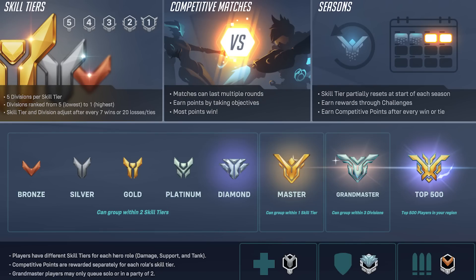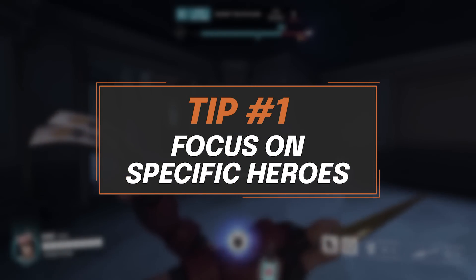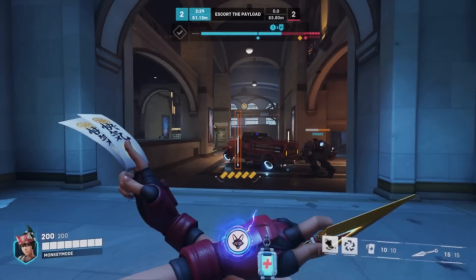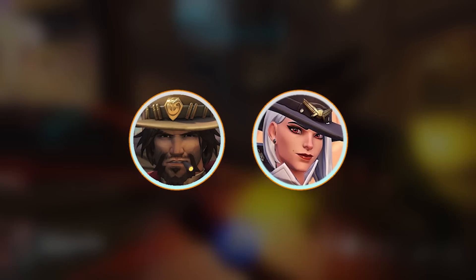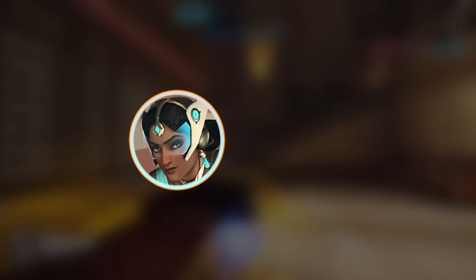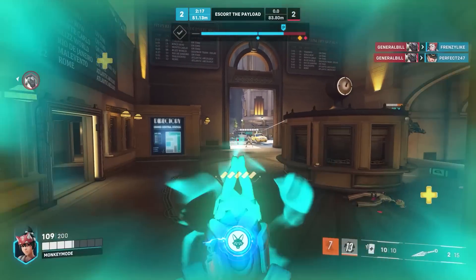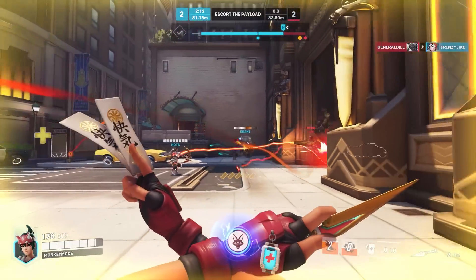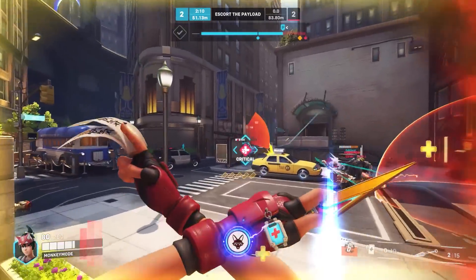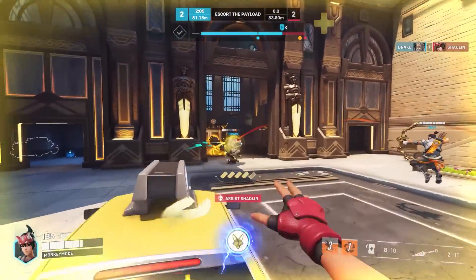Moving on to Gold and Platinum, and my first tip here will be to focus on specific heroes. Many heroes in Overwatch 2 have somewhat overlapping strengths and skill sets, and it's not really hard to swap between them — for example, hitscan characters like Cassidy and Ash. But other characters are different entirely — look at a DPS like Symmetra compared to one like Genji. Having a broad hero pool can make you somewhat of a jack of all trades, but more likely will make you a master of none. If you play a different hero every time you load into a new map, you're not going to be able to build the different skills that each hero requires, and your overall skill level as a player will stagnate or maybe even regress.